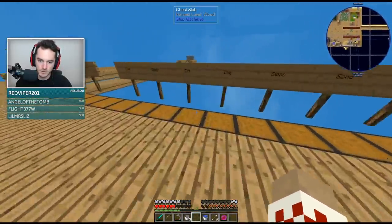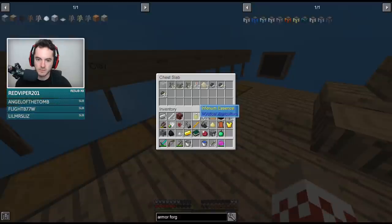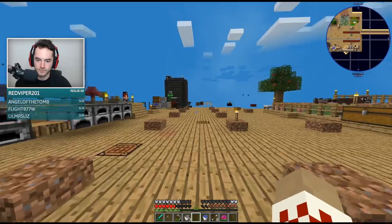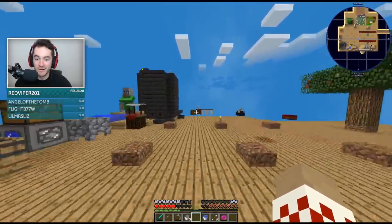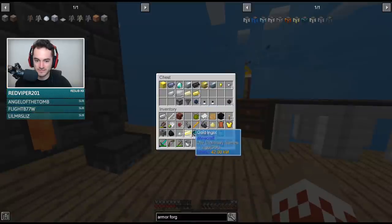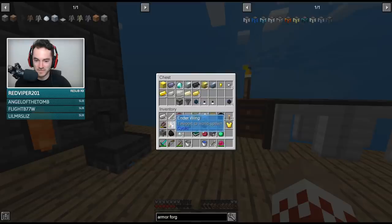I'm about to die — uh oh. That's not recommended. I understand, but — I'm going to have half a heart. Oh my god, dude. He makes it! Half a heart. You also probably could have used your ender wing. Well, I didn't — I just made it. That'll be all your comments: 'Zine, why didn't you use the ender wing, you idiot?'